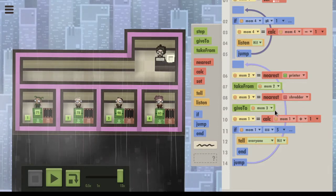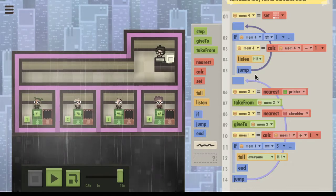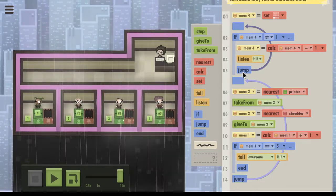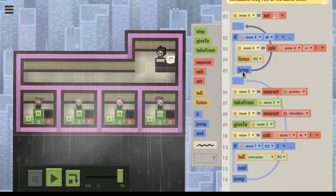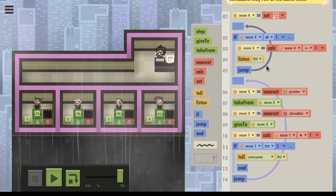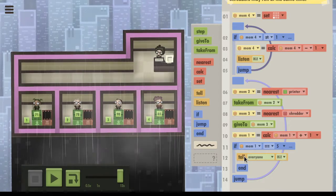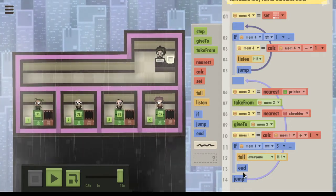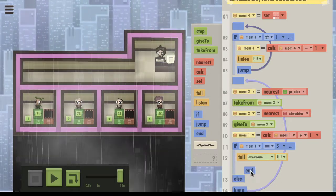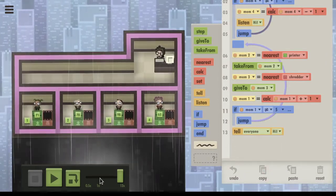Let's see if we can somehow cut this jump. We could trade it for an else, but I'm not sure that's what we want. We also can't cut... oh we can! We can say hey, we can change this around, put the jump in here and do it like this.